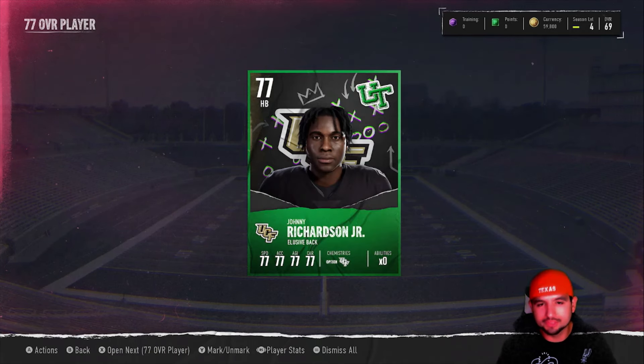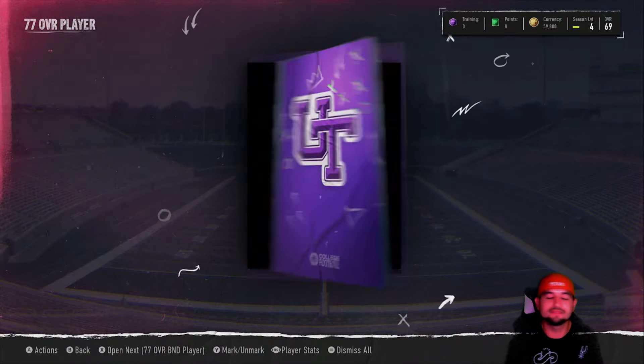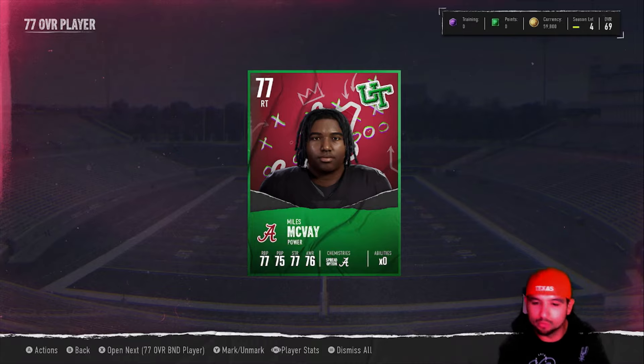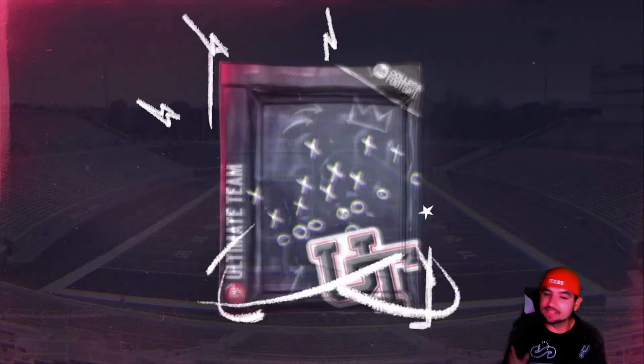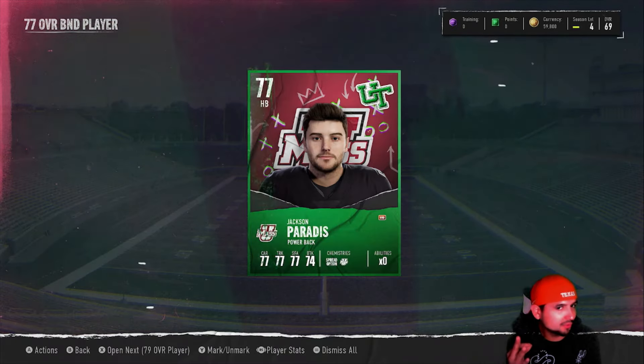77 overall running back, 77 speed — I think he's faster than the guy we have, so we'll take that. Really would love some defensive tackles or offensive linemen. There we go — finally a 77 right tackle, actually really good, so we'll take that. Alabama, too. We're finally getting another offensive lineman. Can we go for three? Can we get our third one right here?